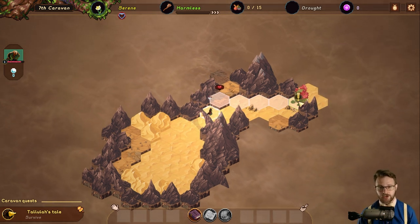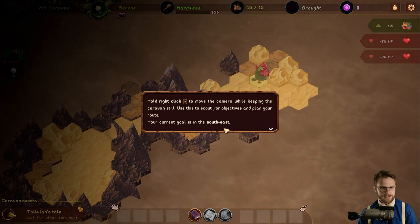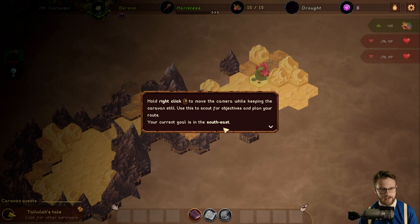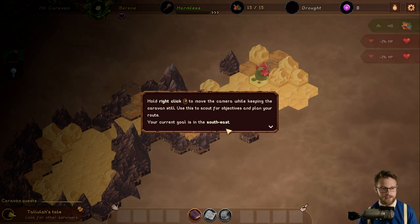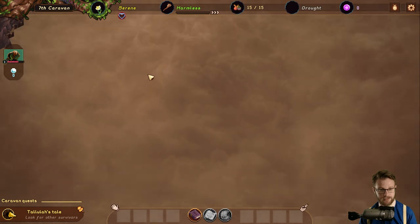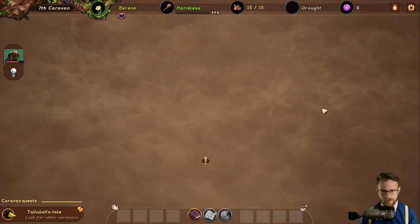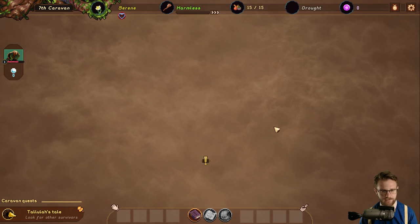They didn't want to have any chance of you going to the wrong place. We're continually losing health as we travel. It says hold right-click to move the camera while keeping the caravan still — use this to scout for objectives and plan your route. Your current goal is in the southeast. Also, there's a cool little clouds texture for the fog of war. That's very nice.